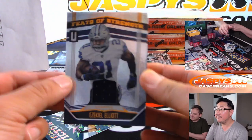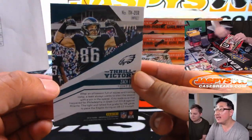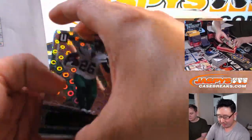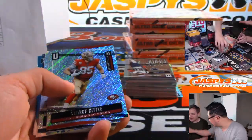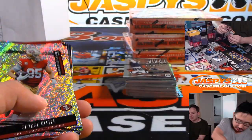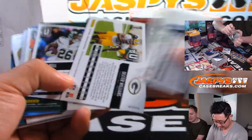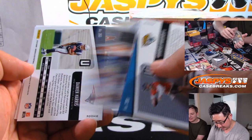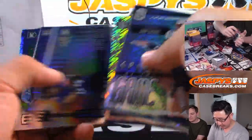We got Ezekiel Elliott Feats of Strength Relic for the Cowboys — that'll be for Jacqueline. That's an Impact Parallel to 75. I know I'm going to miss a lot of parallels here in Unparalleled, but our shipping team will catch all of these. The flights and grooves and all the numbered cards will obviously ship. There's a jersey and autograph — nice one for the Chargers — going to Steel Curtain, Michael Gallucci.